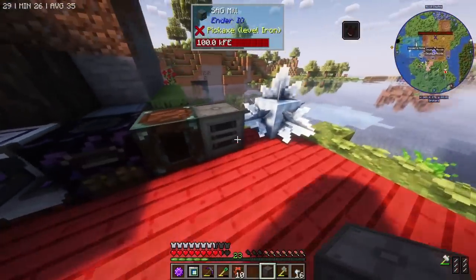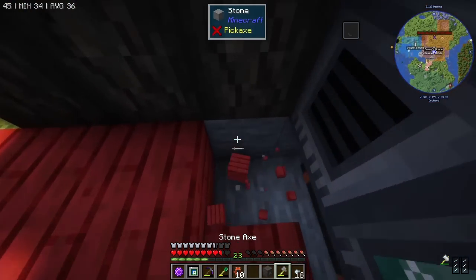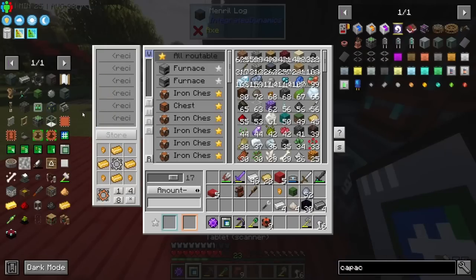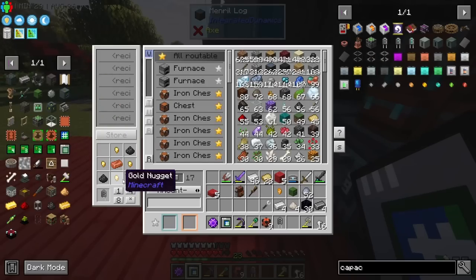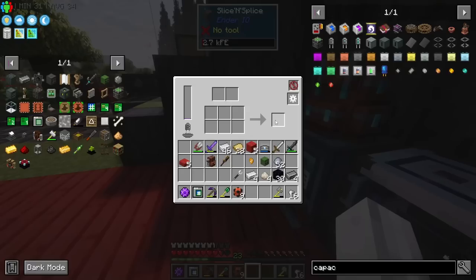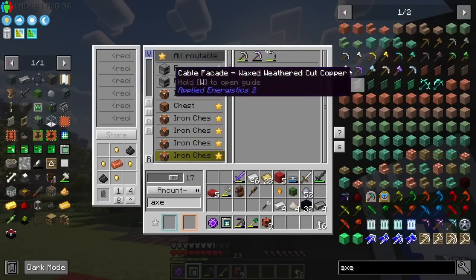This slice and splice machine needs power. We'll loop him around here. He'll need a capacitor too, of course. Craft one of those - in he goes, in goes the power. Now we can slice and splice. He requires an axe - I assume just a vanilla type. We'll make an iron axe - iron axe goes in. We want to slice and splice a Z-Logic controller: two Solarium, two silicon, redstone, other stuff, and a zombie head.